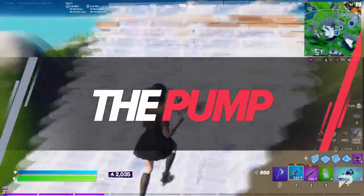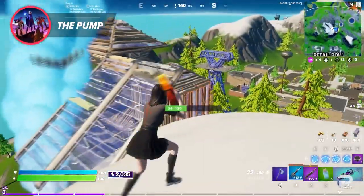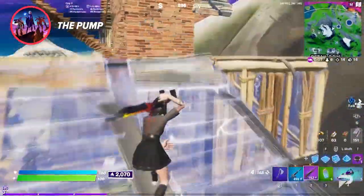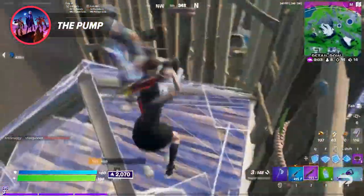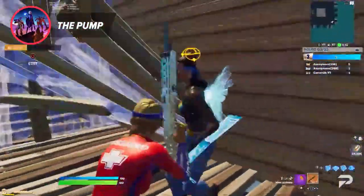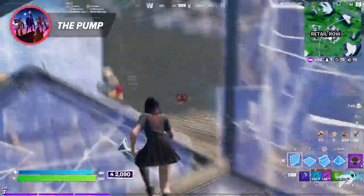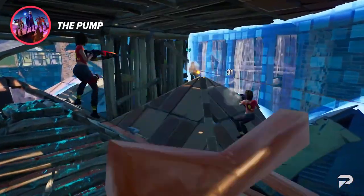First up, the pump shotgun. There are so many reasons to love it — it's got that good old angry farmer look, and the part we all love: the ability to one-hit kill players when used correctly. Because of this, it's become the go-to shotgun for many pro players in the competitive scene. There are even training regimens on Creative Mode to improve your aim and increase chances of getting that 200 pump shot.